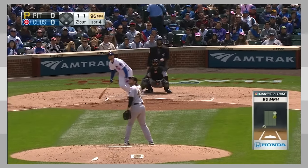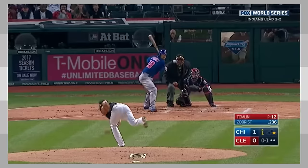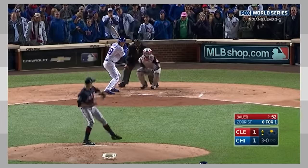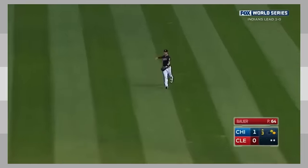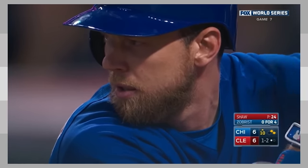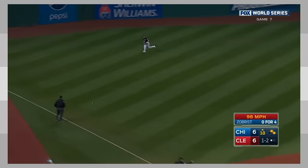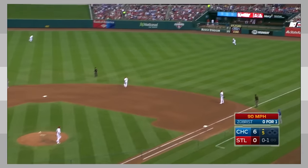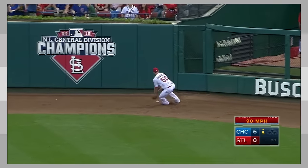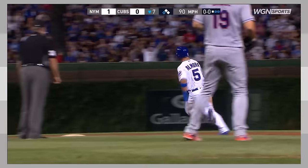After the 2015 season, Zobrist hit free agency as a 35-year-old and signed with the Cubs, where he would earn his final All-Star appearance. Zobrist ended up being a very important part of a Cubs team that would break a 108-year World Series drought. In the 2016 World Series against the then-Indians, Zobrist exploded to the tune of 10 hits — good for a .357 batting average in the series. He won World Series MVP with his pivotal double down the left field line in the 10th inning of Game 7, which put the Cubs up 7-6.